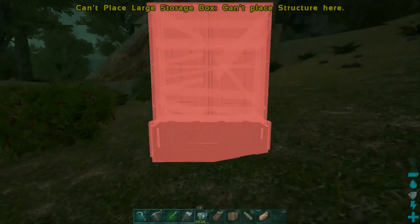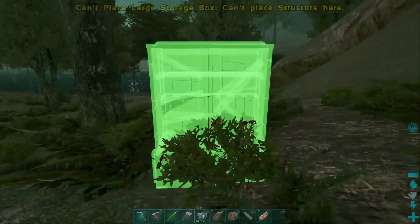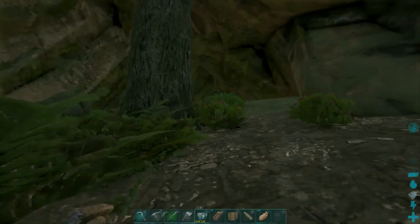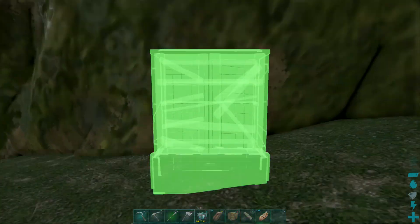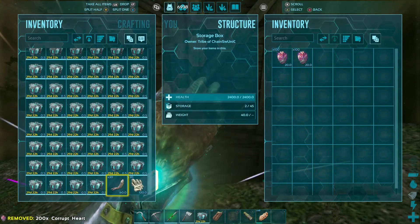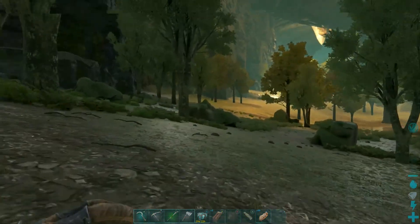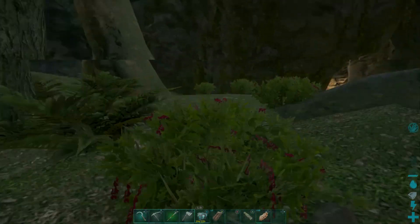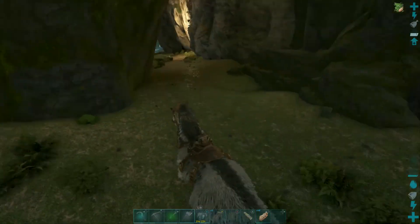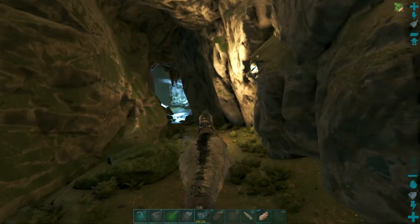Before I go in, I need to get rid of some weight. My UD is a little weighed down so I'm going to throw all the extra tributes into a storage box here — that'll save my UD on weight so we can actually move at a proper speed. It's worth noting I have cave building turned off on my single player world, probably cave flyers too.